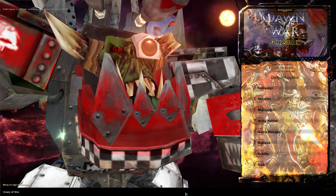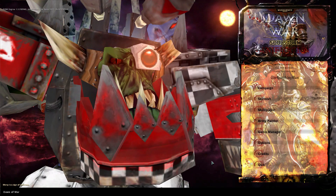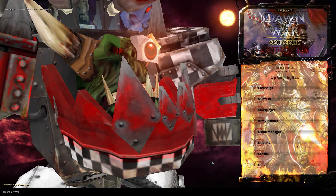Hey guys, welcome back to Maxplane Dawn of War Unification. Today's faction guide features the Orcs — the Green Tide, the boys, however you want to call it. The Orcs are very special in many ways. I would say they are the most special vanilla faction out of all nine. Lore-wise they are sentient fungus that just grow from the ground and walk. They have a very special language that you will notice.